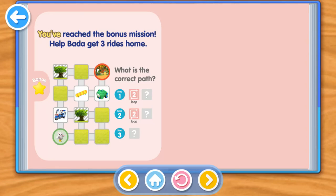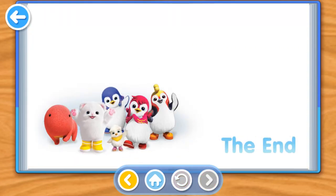Great job! You've reached the bonus mission. Help Bada get three rides home. What is the correct path? Step 1: Up. Step 2: Right. Step 3: Up. Step 4. Step 5. Step 6.